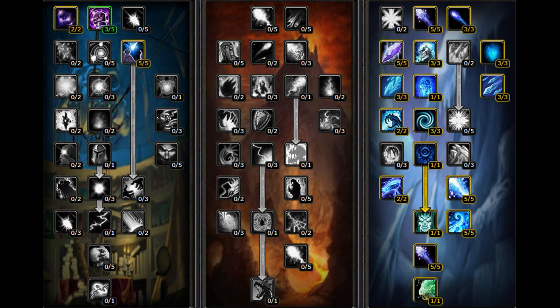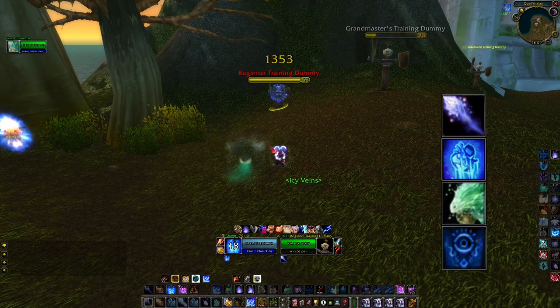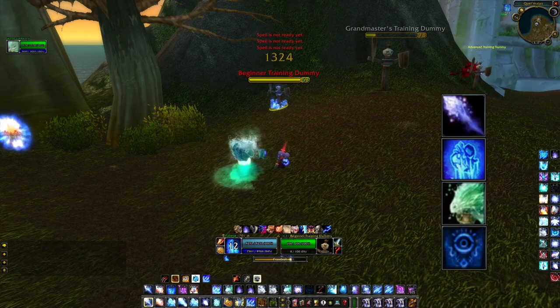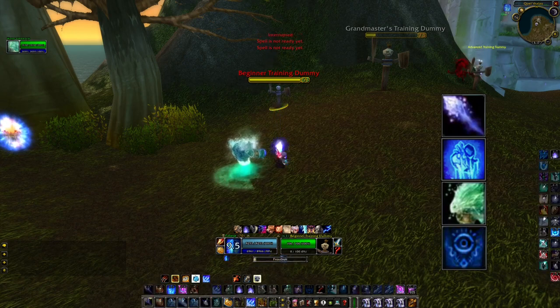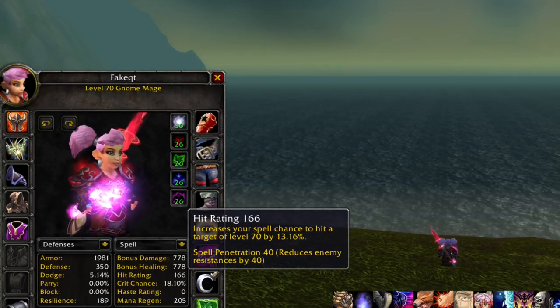I always play frost early on in Burning Crusade. The spec does decent damage but also adds a lot of control, which becomes really handy when you dungeon farm for your pre-raid gear. That's why I'm also specced into Blizzard — in a dungeon spell cleave team my tank can easily kite because I have the slow and other casters can DPS freely. Single target, you spam Frostbolt and use Icy Veins and a trinket together with Cold Snap so Cold Snap is ready again faster. Spell hit for frost is the same as fire — aim for 164.